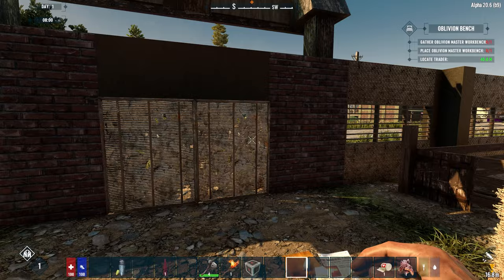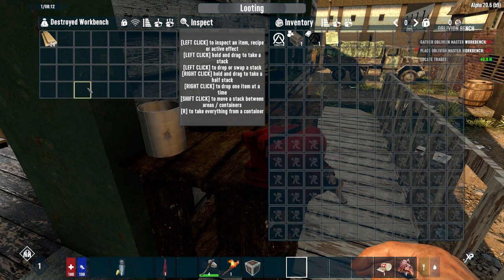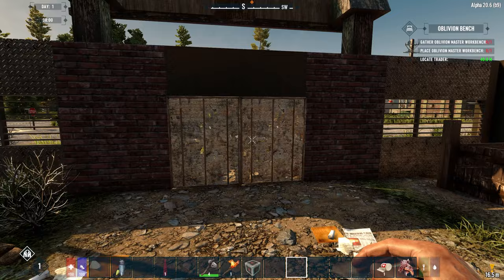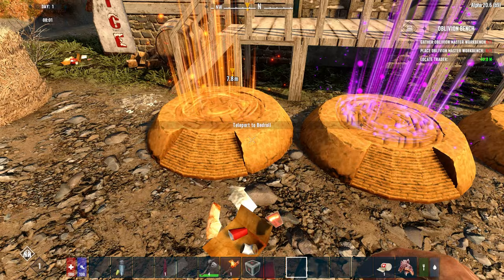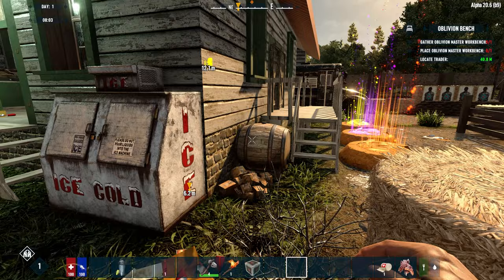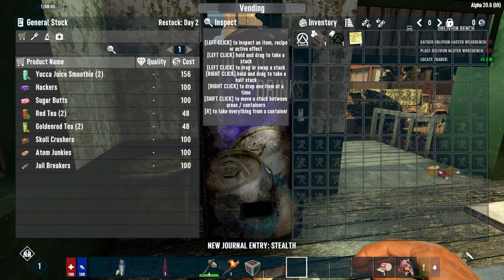Traders provide an indestructible safe haven day and night. At night you can stay in the trader, and if you're outside when 10 PM arrives just lockpick your way in. You can't really live there as nothing can be placed or removed, but there are a lot of chests and storage containers you can use to temporarily store items. Traders also have teleporters: one to your claim block, one to your backpack if you die, and one to your bedroll. This saves a lot of time exploring. Traders are also important for progression — roam the map for other traders or complete normal trader quests to find the open trade route.